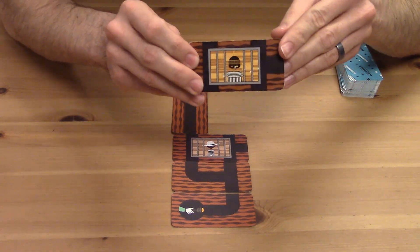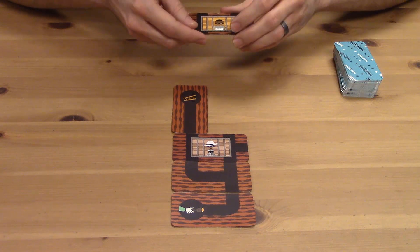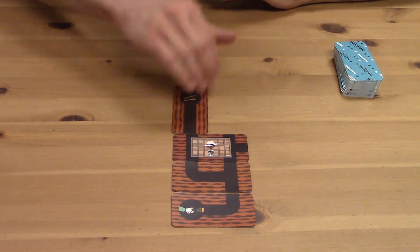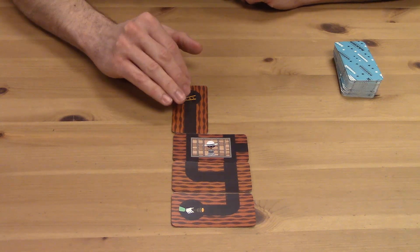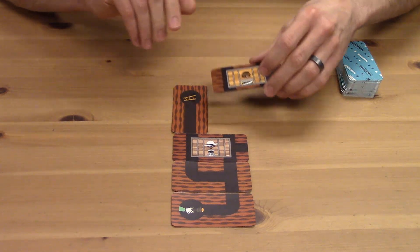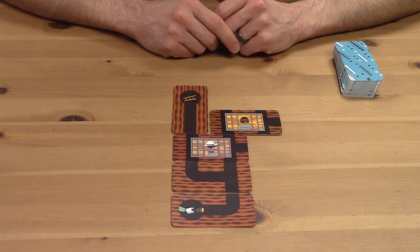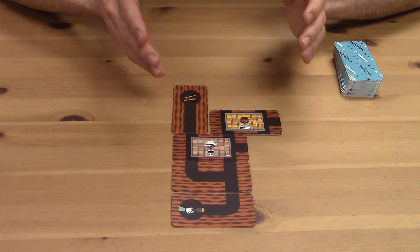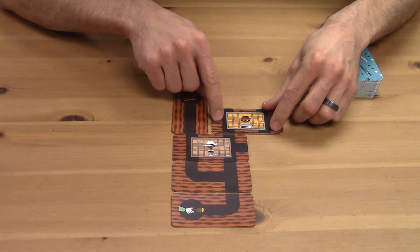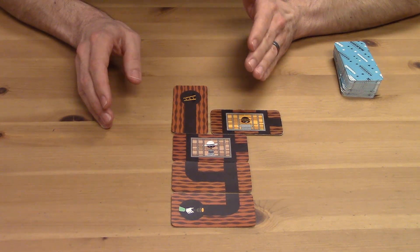The third mode is the Lover's Escape, which actually uses the main Bandito card from the original Bandito game, so you do need the original game to play this one. This mode adds extra difficulty in that you're trying to help both Bandito and Bandita escape together. We keep the ladder card in the deck, add the Bandito super card to the deck, and we have to have played Bandito and the ladder out onto the board to win. Obviously this is difficult because playing Bandito adds five or six extra entrances, but we had a fantastic time with it.